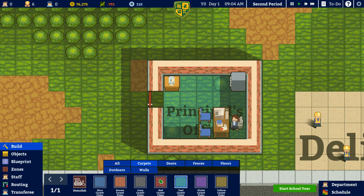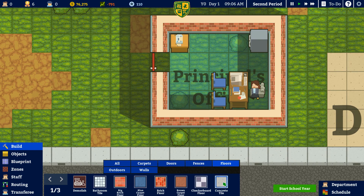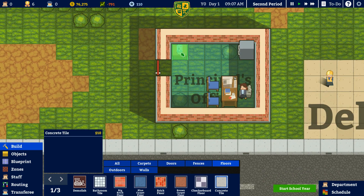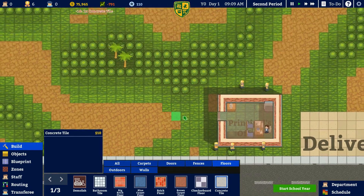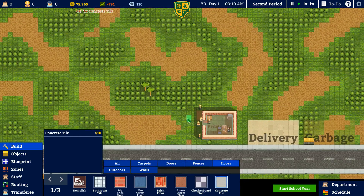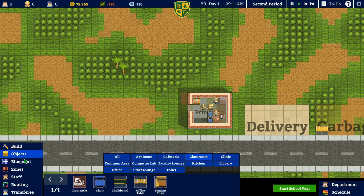I might want to give the principal's office some flooring. Flooring — let's go with brown carpet in there. And then we'll do a concrete tile for the entrance area. All right, so now we need to get started and we need to get four classrooms built.